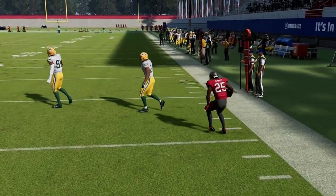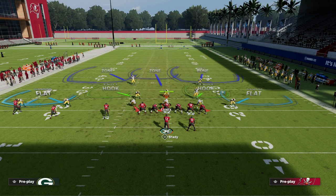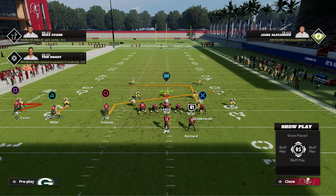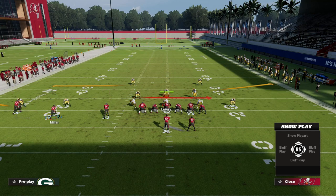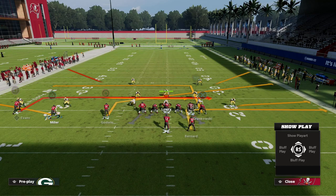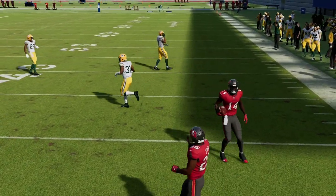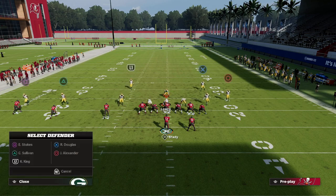If they keep doing that double-flat cover two, instead of doing a hitch and zig, consider doing a flat to Miller and a small in route to Evans. That gives you another read coming over the middle of the field, plus your out route to Bernard. With a slant concept in that window, and the dig coming back over the middle, the user gets stuck in the middle of the field because so many things are coming over the middle. It makes it very hard to defend everything.